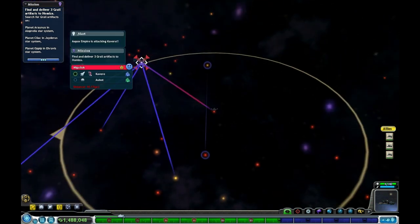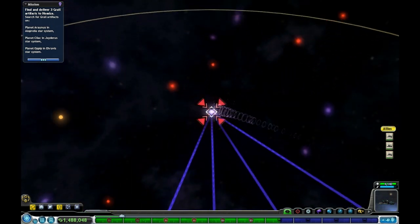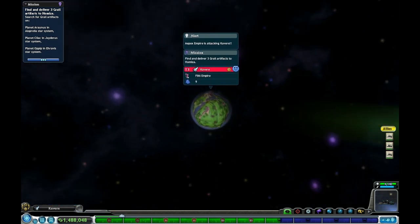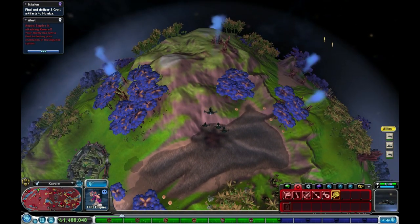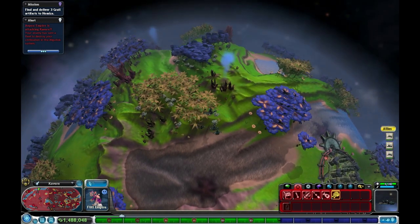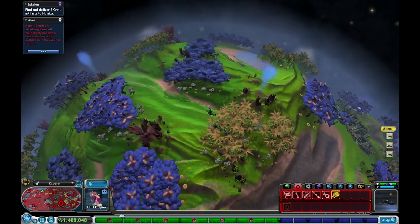Hey, what the hell? These people are being attacked! Let's go ahead and help them out. Not sure who's attacking them, but they've just made the worst mistake of their lives — we're the Narnians, there's no way we're going to lose. Whoever they may be, they're screwed. The yellow dots are the bad guys — they're attacking like three different cities.